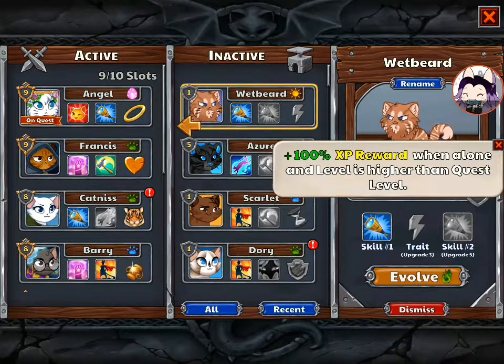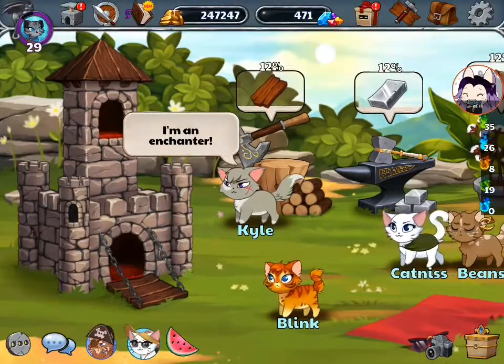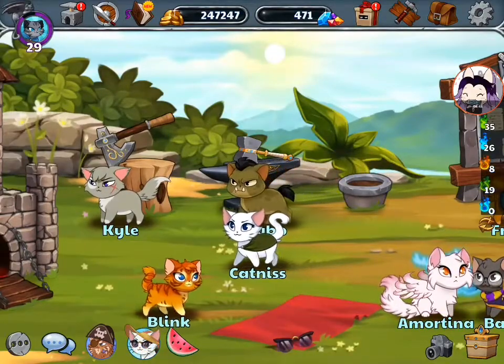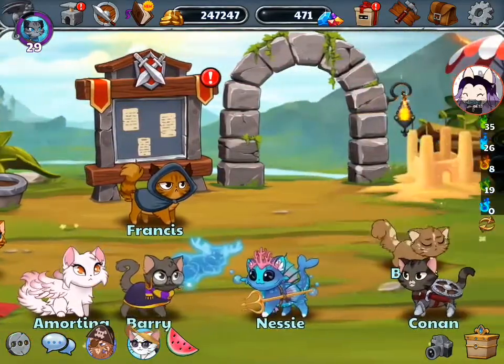Perspective and respect trait — 100% XP reward when alone and the level is higher than the quest level. So for him being overprepared, he can get extra XP, like double XP. Oh my gosh. Unless we evolve him — oh look, he gets a little eye patch. That is awesome. I have 19. I'm going to wait to upgrade him, because he still needs to increase his level to be higher than the level of the quest. So we'll work on him before this skill can be usable. Your kitty has to be higher level than the quest and go in alone, and he'll get double XP. That's awesome.